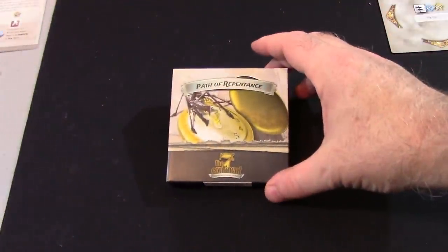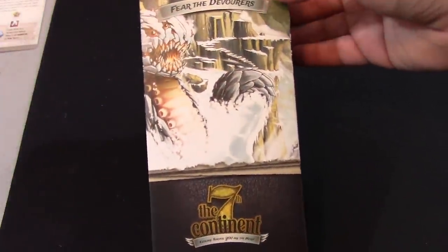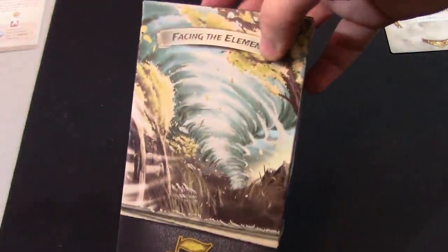I also have The Path of Repentance — not included. We also have Fear of the Devourer, which has some miniatures — not playing that. And Facing Elements, which adds storms to the island — not playing that either. That really concludes the setup.